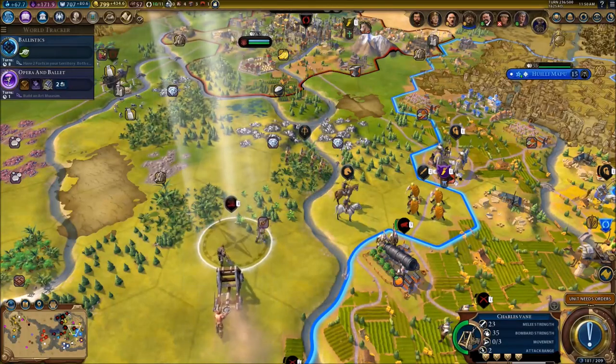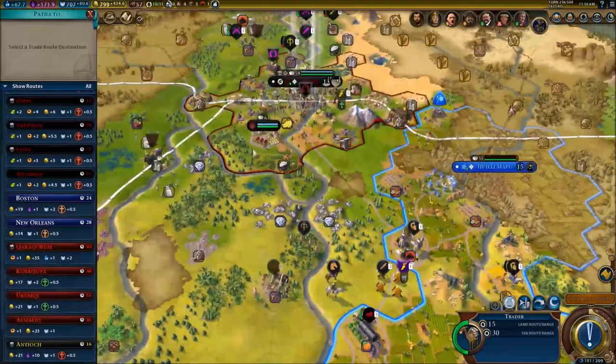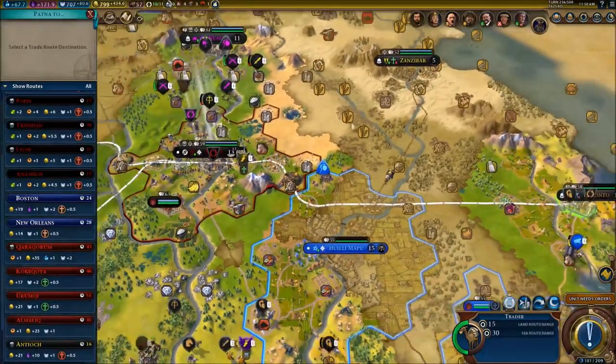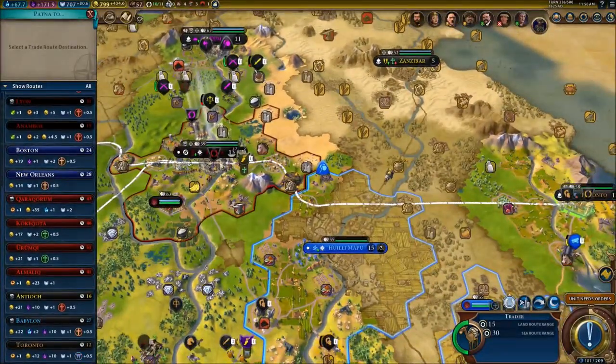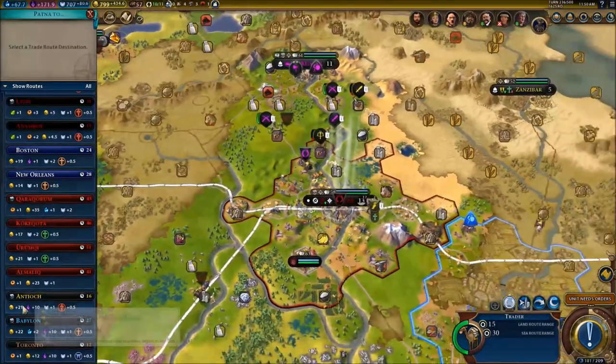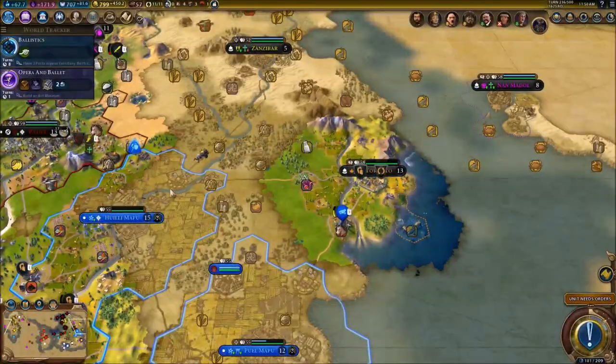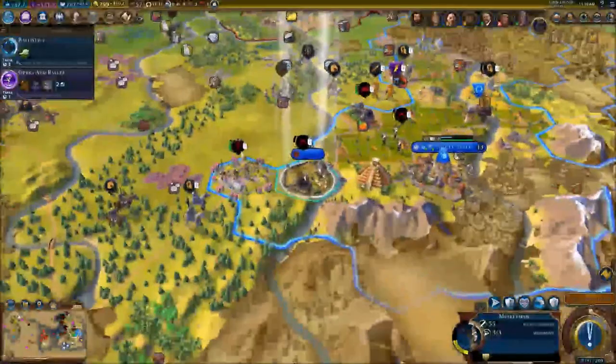Let's send back Charles Vane - we're going to transform him into a bombard. I wanted to send this trader to Zanzibar but since we are at war with them, that won't be an option. I'm actually going to send him to Toronto - they can't plunder my trade routes.